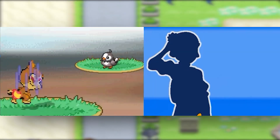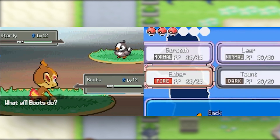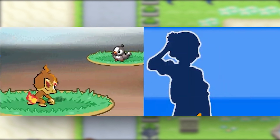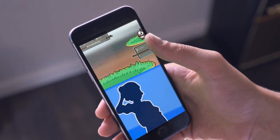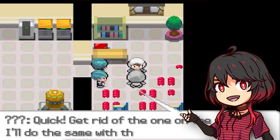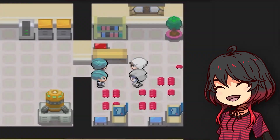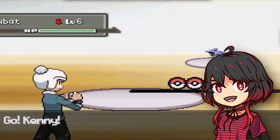One feature that caught my eye is the double screen system. This ROM hack utilizes both screens to create an immersive gameplay experience. Plus, it even has plans for future compatibility with smartphones, which is pretty amazing. My favorite part of Pokemon Uprising is the return of Team Galactic — who doesn't love a good villain comeback story? And I can't help but laugh at their new hairstyles; I guess even criminals need a fresh look sometimes.